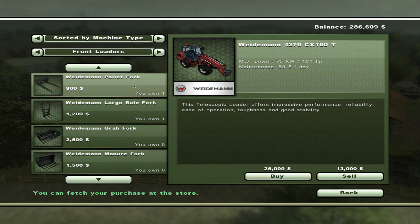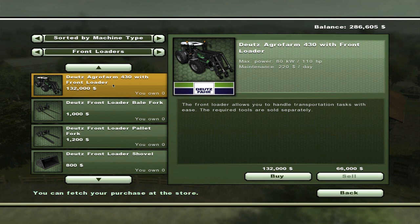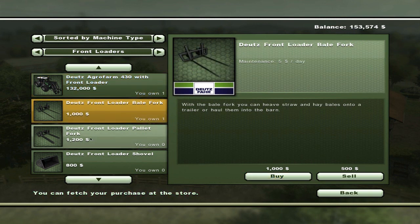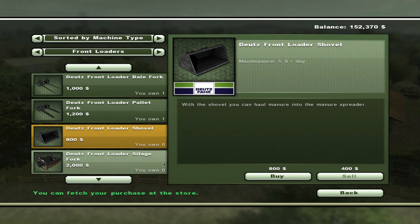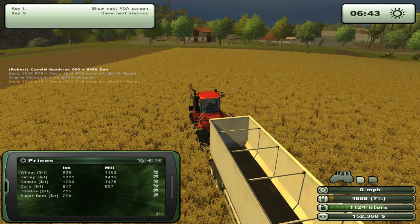And with that we'll also buy a front loader - we'll buy the best one. This is fantastic because you can have something at the front and something at the back, and then you also have the forklift arm. So buy that, and we'll buy all the attachments for it. I don't think I really need these two at the bottom, so we'll leave that as it is.